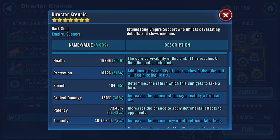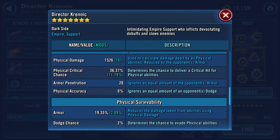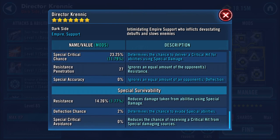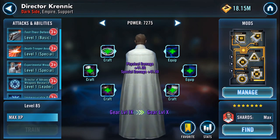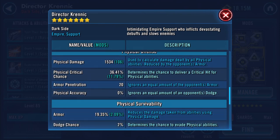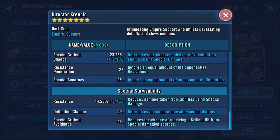So he went from Level 7: health 16,000, protection 10,000, speed 194, physical damage 1,526, armor 1,935, special damage 2,763, resistance 1,426. After the change: protection 15,000, health 16,000, physical damage 1,534, armor 1,935, special 2,768, resistance 1,426.